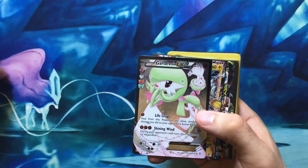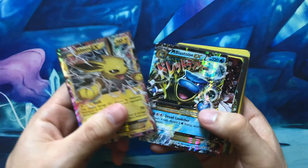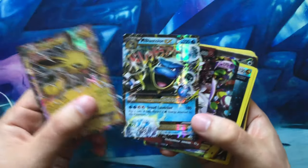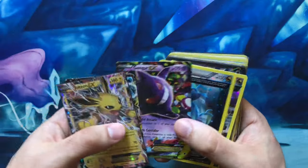Here are some Radiant Collection Gardevoir EX from Generations, and more Generations cards including another Mega Gardevoir, Blastoise, Jolteon, and a Gengar EX from Phantom Forces.